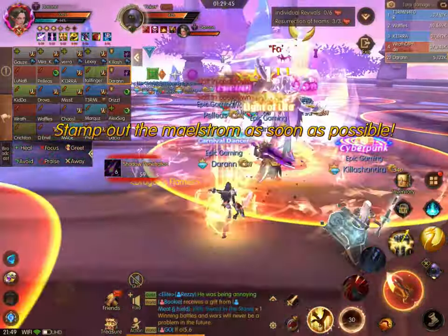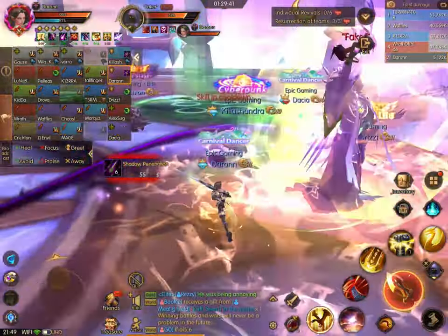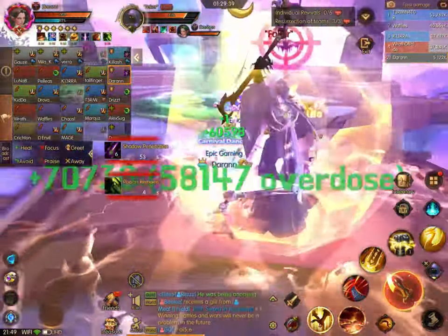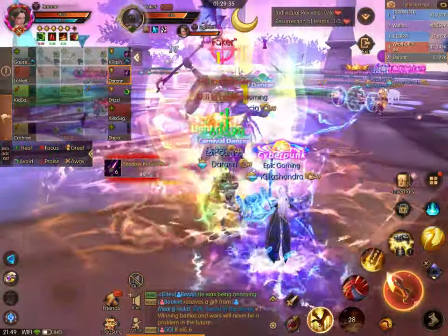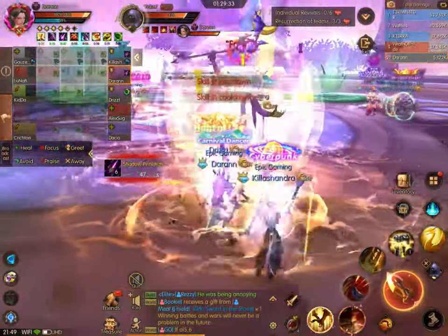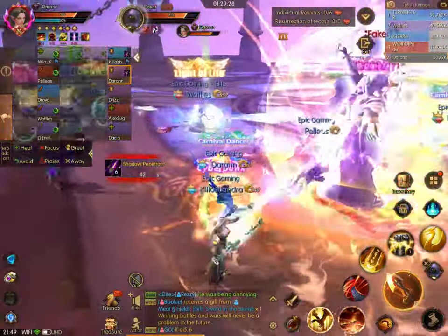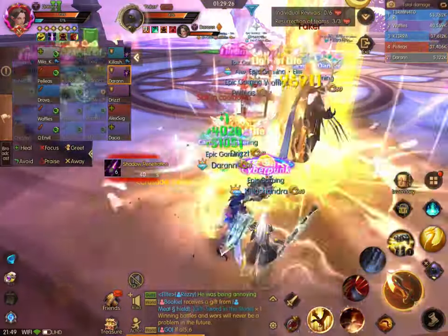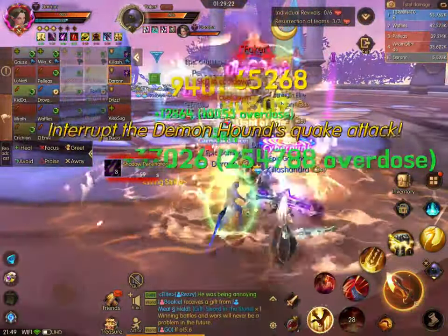Next is the maelstrom phase. You can see the yellow circles on the ground. You can see in the background they're green with green circles in the middle — those are what you need four players to jump on, and there are groups of them in the back. Each section is going to their own assigned area to stamp those out.